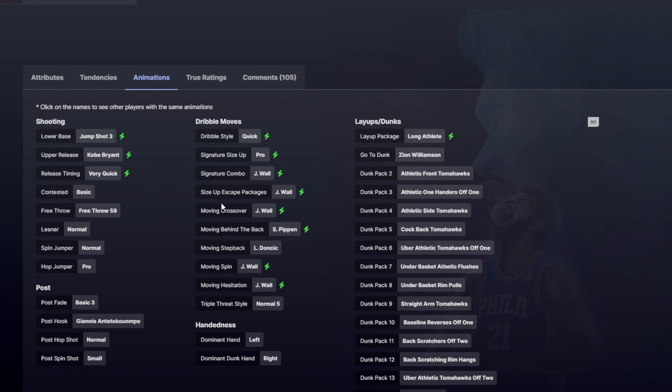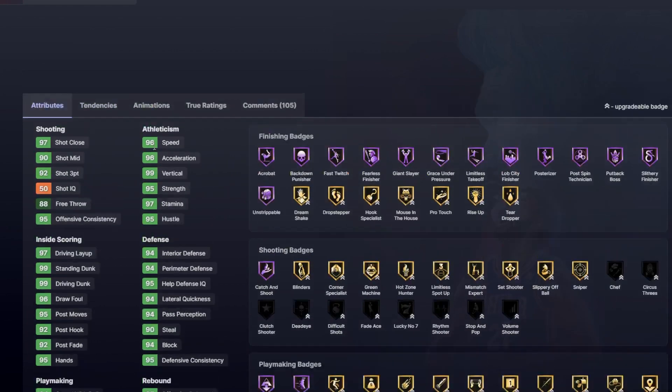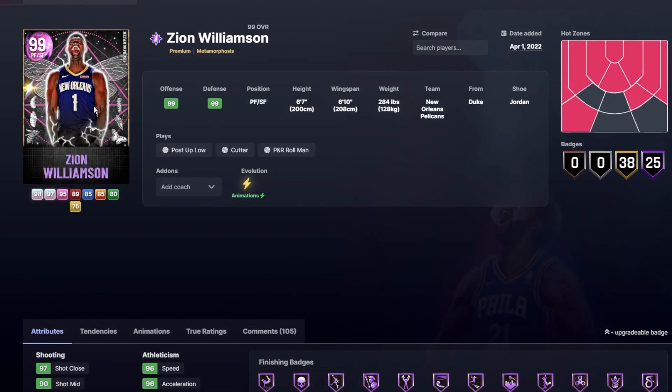Not enough people are giving credit to how great this Zion is — he's only very slightly outdated. The guy's crazy good. He's got the Scotty behind the back, long athlete, and jump shot 3 on very quick is probably one of the most unguardable jumpers in the game. Mix that with the fact that this Zion is the best dunker and rebounder in the entire game — there is just no way to stop him from getting whatever board or dunk he wants.